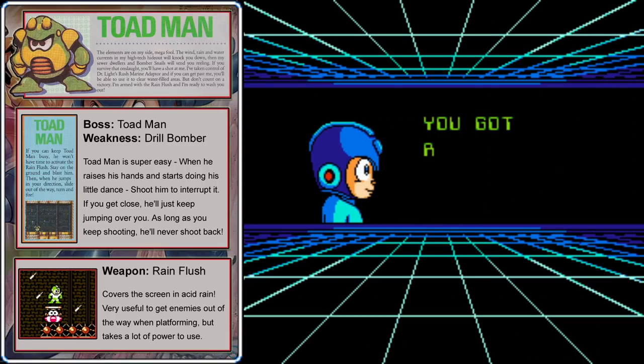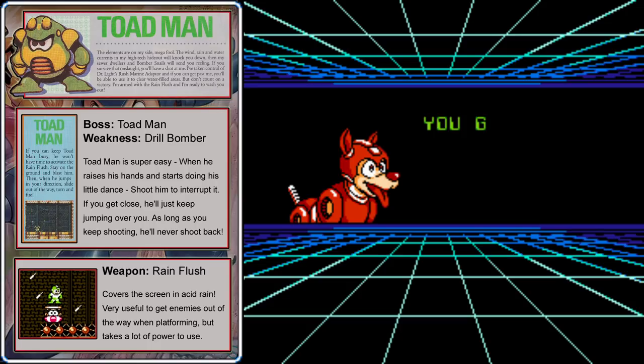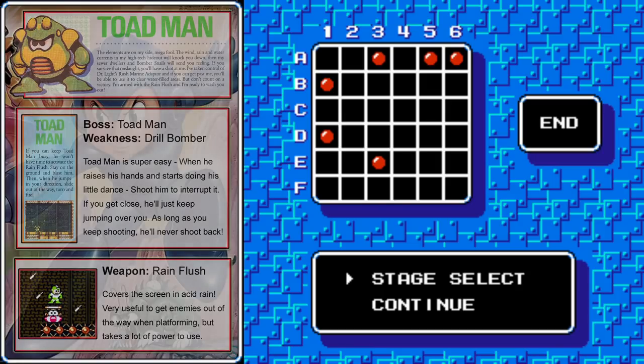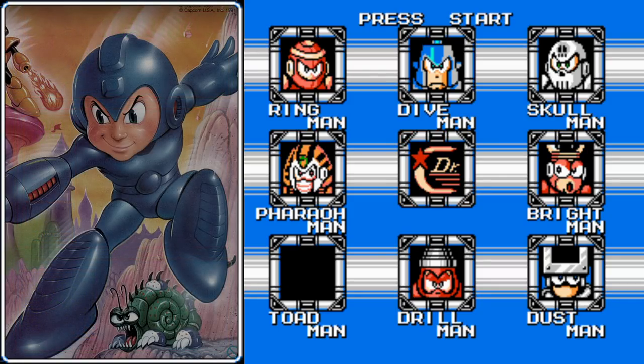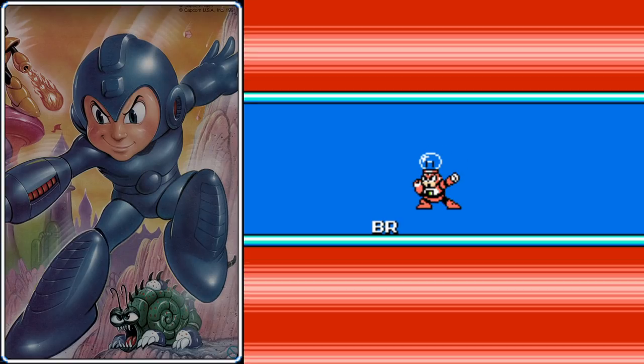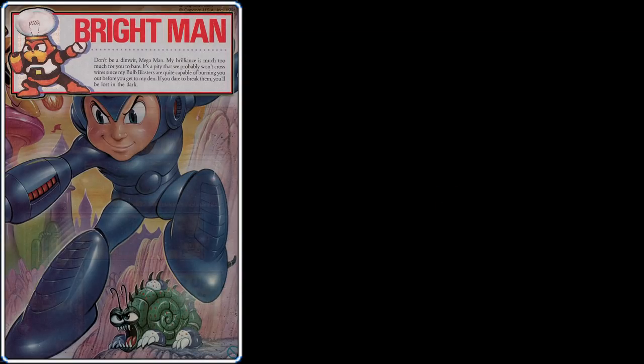The rain flush is a very useful weapon and one of the reasons why we wanted to go to Toad Man first. It can often clear an entire screen full of enemies, which can be very useful when you're trying to jump from platform to platform and a bunch of monsters are flying towards you. The rain flush is also the most effective weapon against Bright Man, who has one of the most broken sub weapons in the Mega Man series. However, his stage may be the most difficult one in the game.